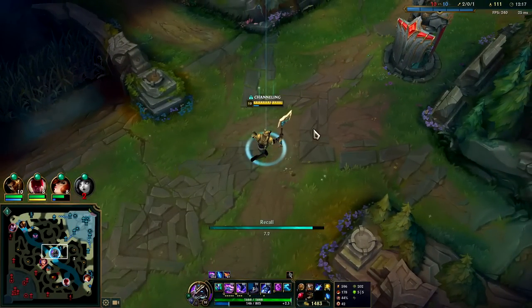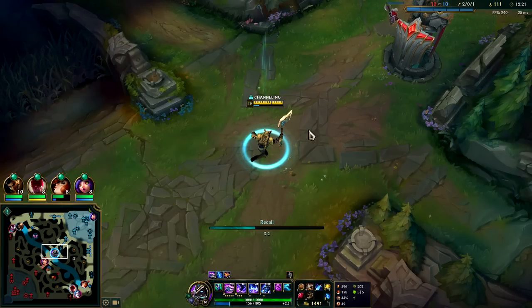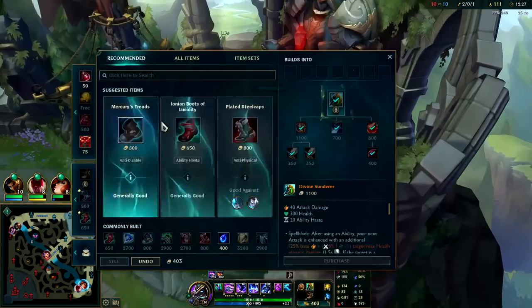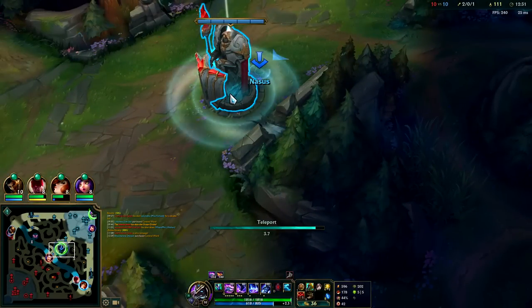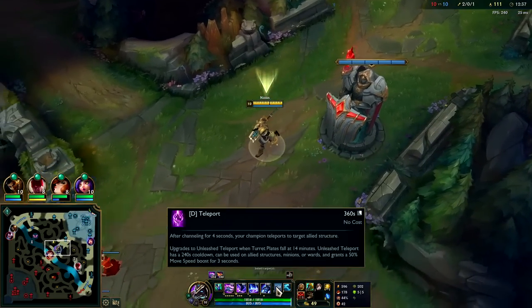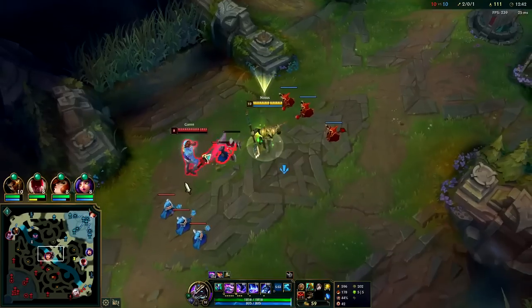You don't typically shove and roam on Nasus because when you're shoved you die to ganks — Nasus is immobile, he doesn't have a single speed up or dash in his kit, which is why Ghost is so nice. Ghost and Flash together is actually a higher win rate than Ghost and TP because Ghost Flash lets you get on the back line no matter what — if your Ghost and Flash are up, it's a lot of mobility.